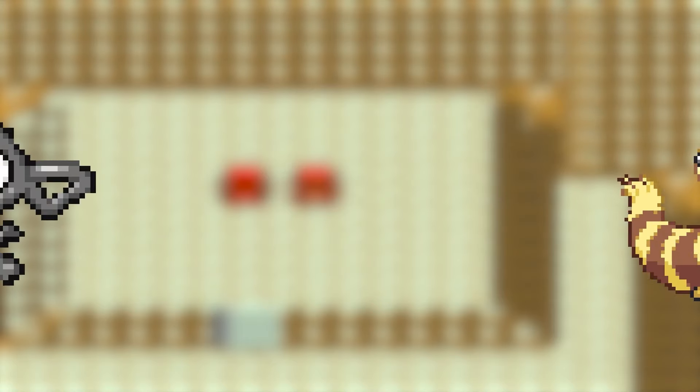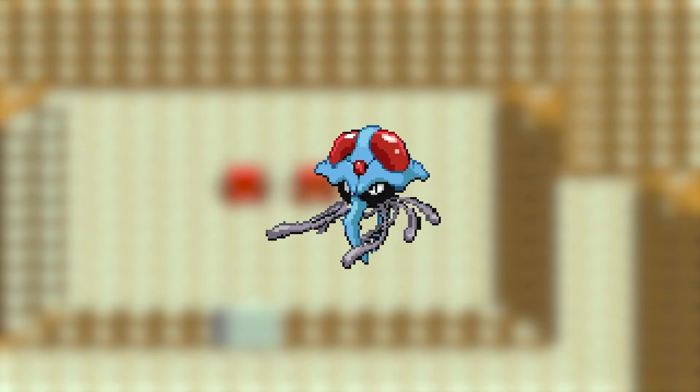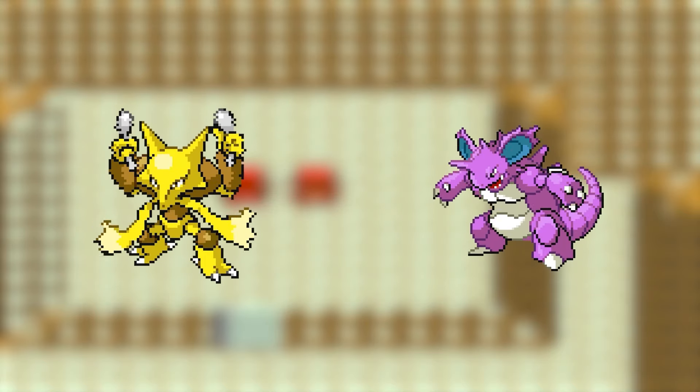Now it's time to take on Red, and rather than bring a band of misfits along, I decided to bring the six Pokemon that took us through the Kanto region. Ho-Oh's job: to sit there and be chunky. Rocky: kill the rat. Tentacruel: handle Charizard. Dragonite: finish it. The others: support. Otherwise, I'll just leave this to past me.